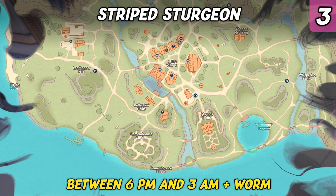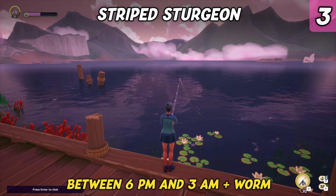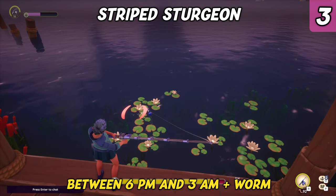Another fish that can be caught in Kilima is the Striped Sturgeon. It's an uncommon fish that can be found in the lake, which includes the Fisherman's Lagoon and the entire shoreline. The Striped Sturgeon requires a regular worm as bait and can only be caught during evenings and nights.